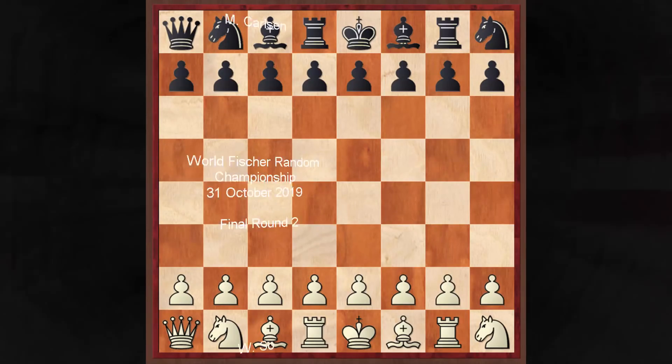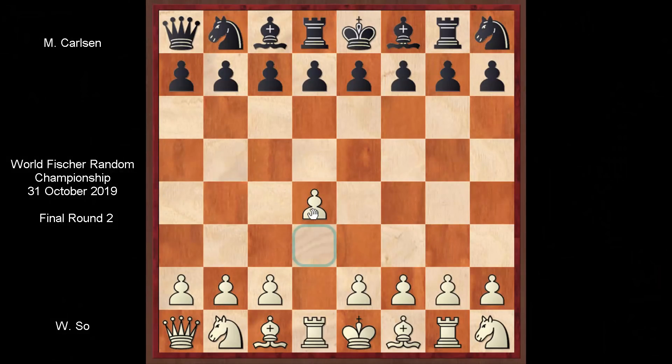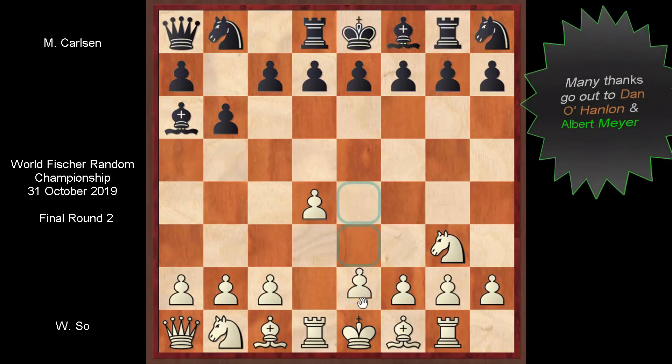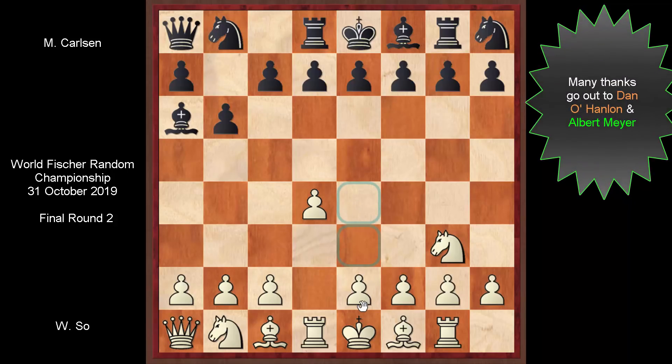Wesley started with a default opening. Magnus opened up the diagonal and through 9...g3, Magnus comes up with his top response — he wants to stop the central pawn from making it into the game. Though technically this move is very playable, Wesley simply ignores it. Wesley has played some excellent Chess 960 games and he's the only one yet to lose a single game since the semi-finals started. He opened up the path to his queen, and if you get the opening right, you're halfway there.